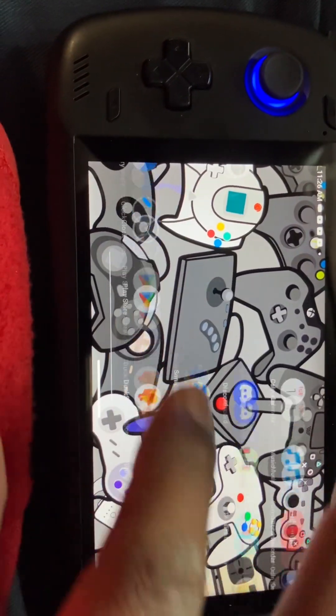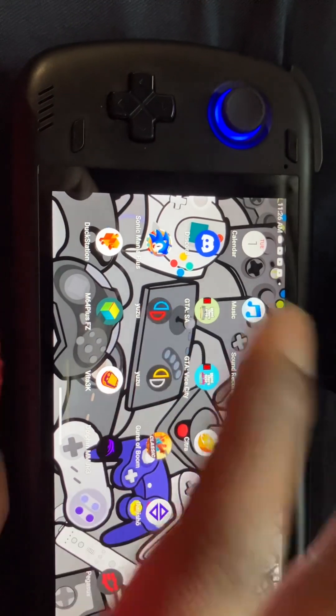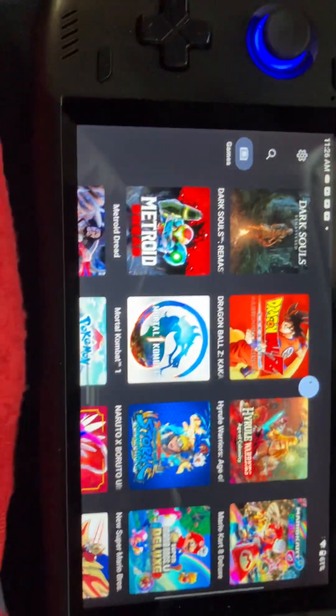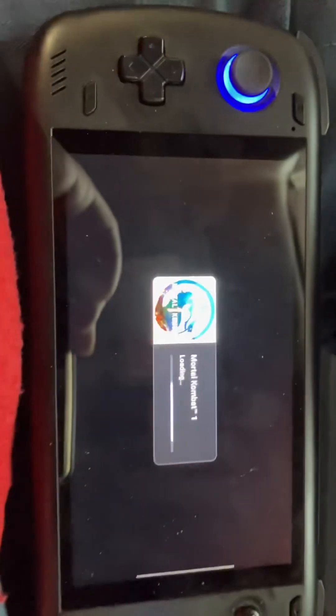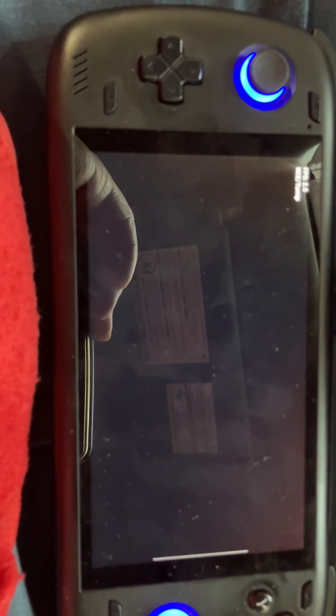So I'm gonna show y'all the settings. One game is not working on this version — it's crashing. It's not booting up, it's not doing anything. So for those of you saying your game isn't playing, you just got to test out the different versions of Yuzu and see which one works for you.